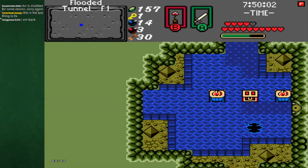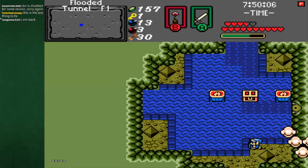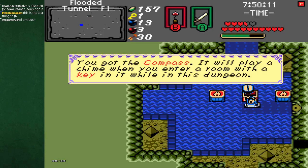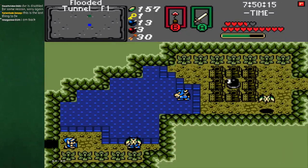Wait — there's a bomb spot here. Good thing I was messing up; I was able to see that. There we go — Compass. This is a very short little dungeon.